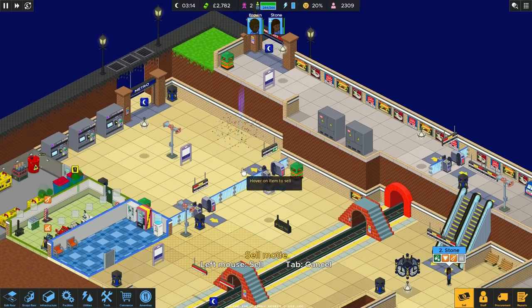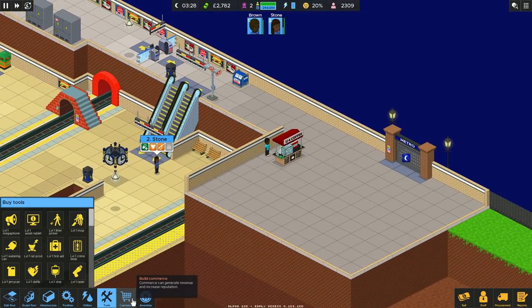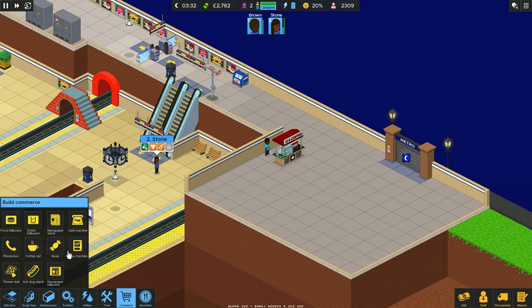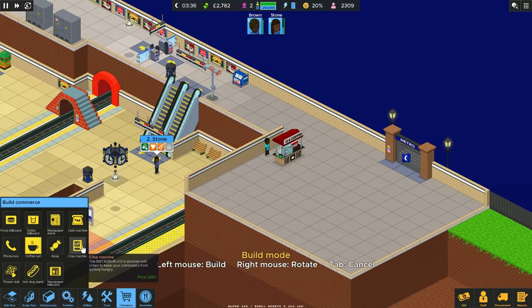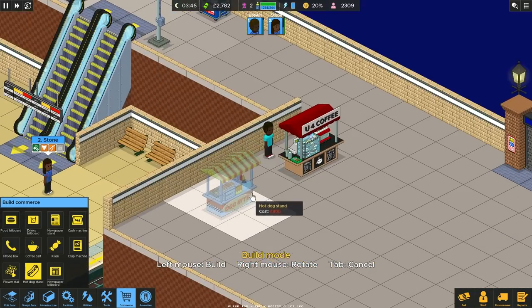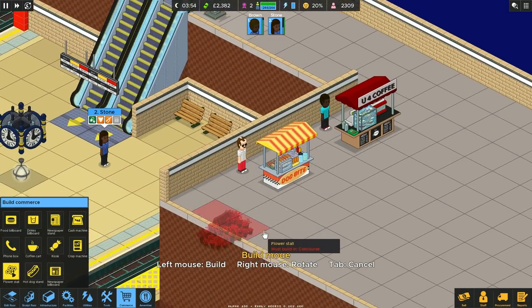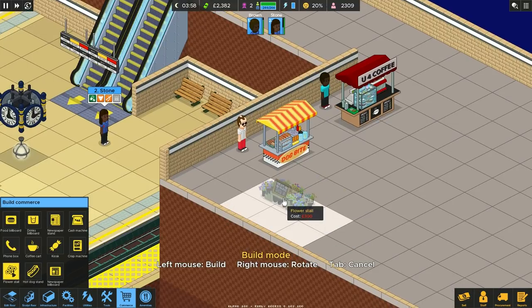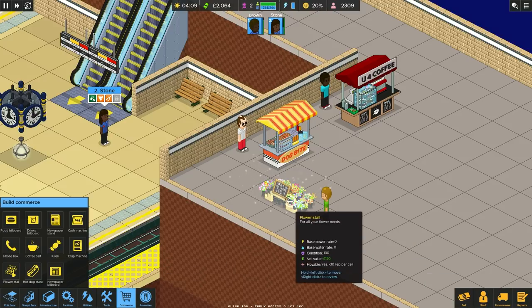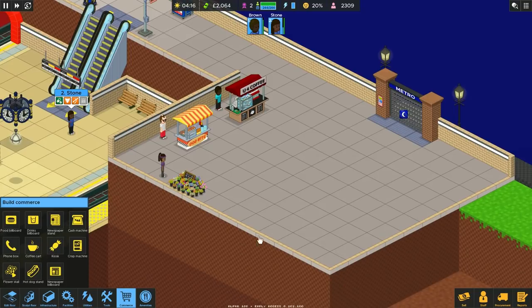This is just going to be where people exit. Here is going to be where you can buy stuff if you've come in this entrance. So we've got a coffee cart. Let's also get a hot dog stand — dog bite, nice — and a flower stall. Not too sure where the front is of that one. Let's turn that around. There we go, so there's some stalls.